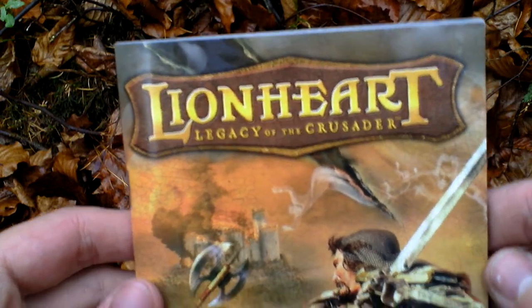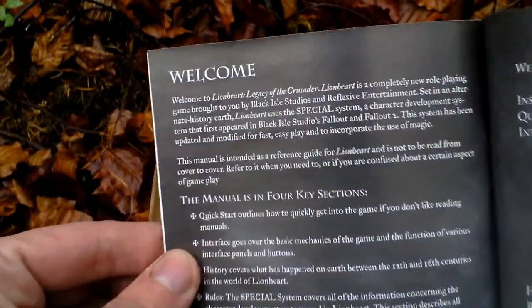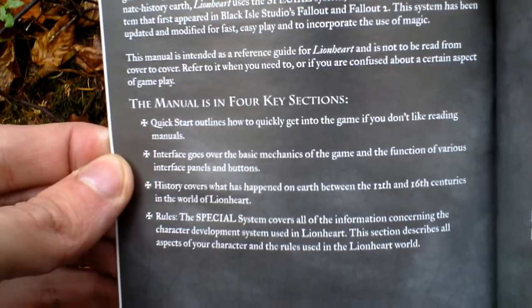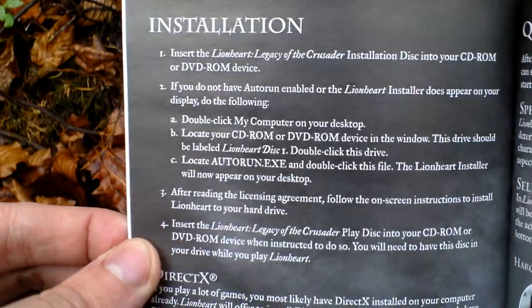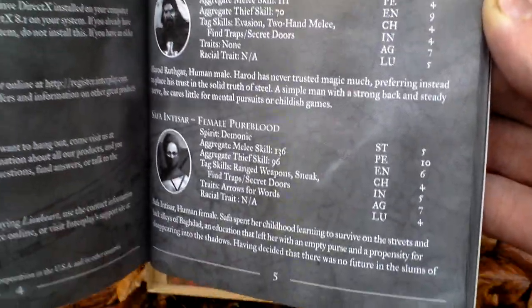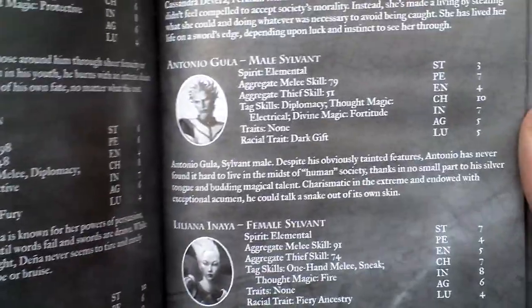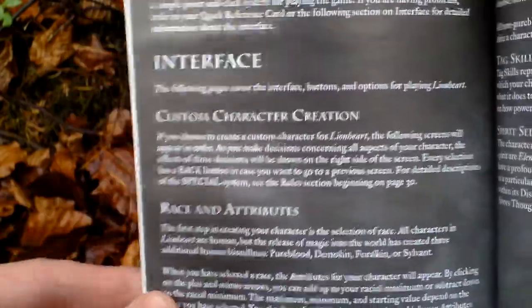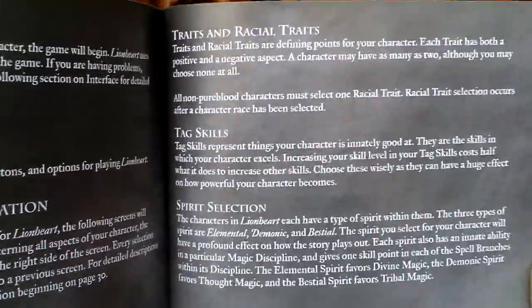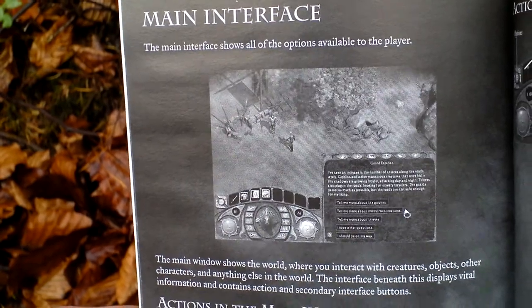Then there is the game manual. Let's take a look at it. Welcome. And table of contents — lot of contents, lot of pages, about 80. Installation of the game, quick start, selecting a character. Here are the characters that you can play. Interface. Here is the main interface — this is how the game looks like.